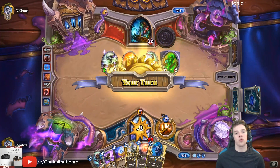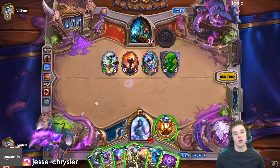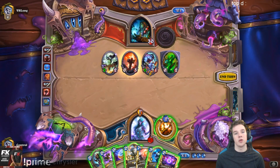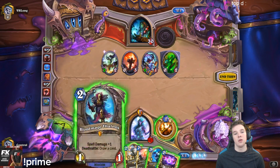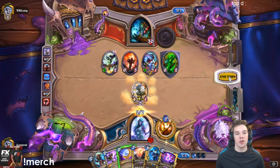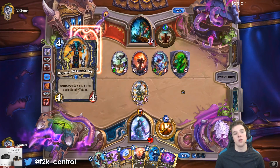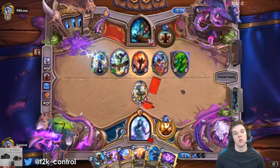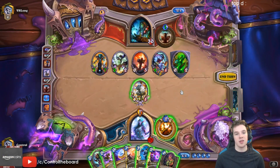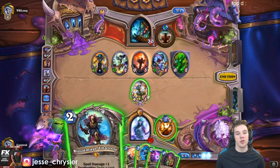Holy Smite from this would be good. So what does he develop next turn that I don't want to see? Thing from Below? 7-7? A lot of stuff. I really just don't want to go ahead and have to use the coin, because I think Coin Psychic Scream is probably going to be how I win this game. So I think I'm just going to tempo the Sheep here, and then probably have to go Thalnos slash next turn. I could just go to full health and draw a card — that's probably just the play, unfortunately.